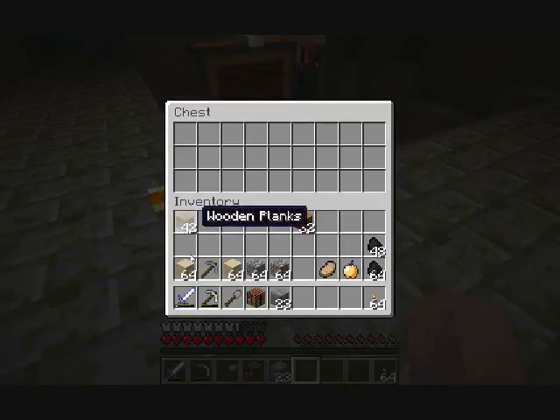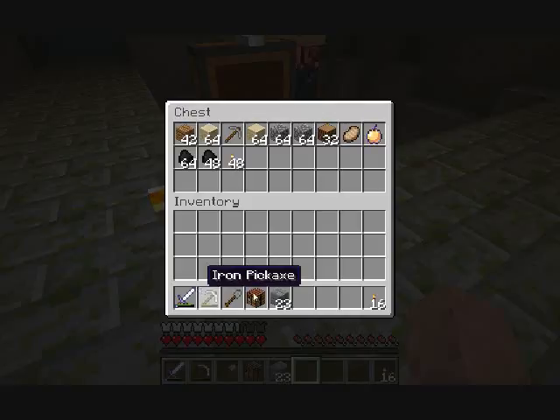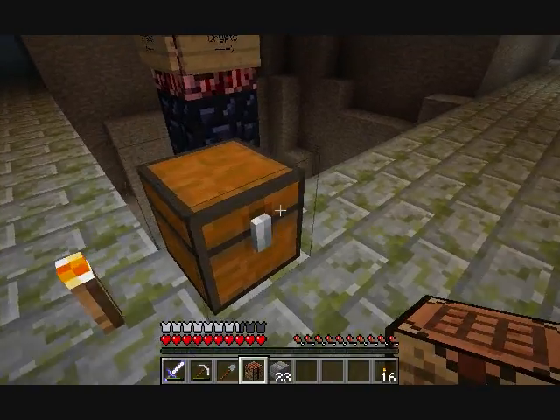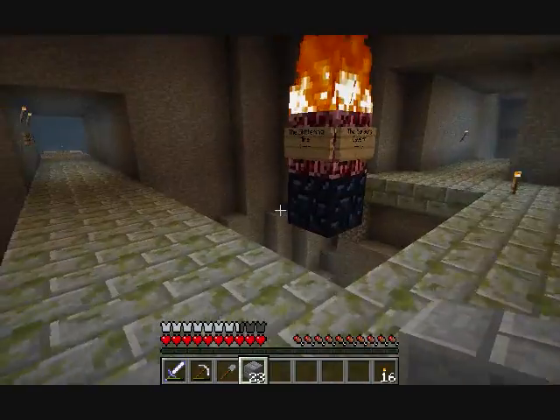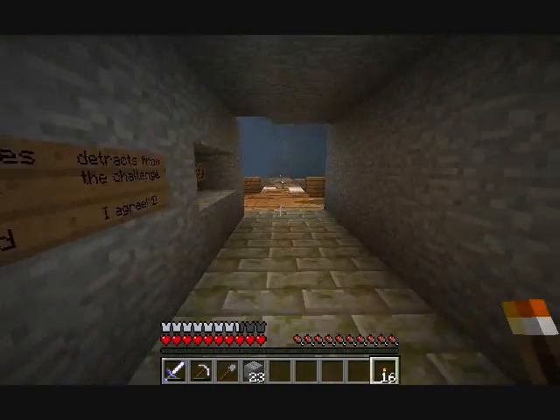I'll just stick this here, throw all of this stuff in there. And actually, I'm only going to take 16 torches with me. Put down the crafting bench next to it just in case.